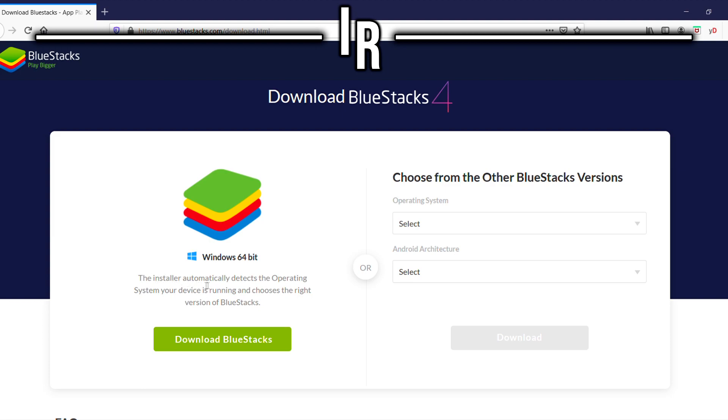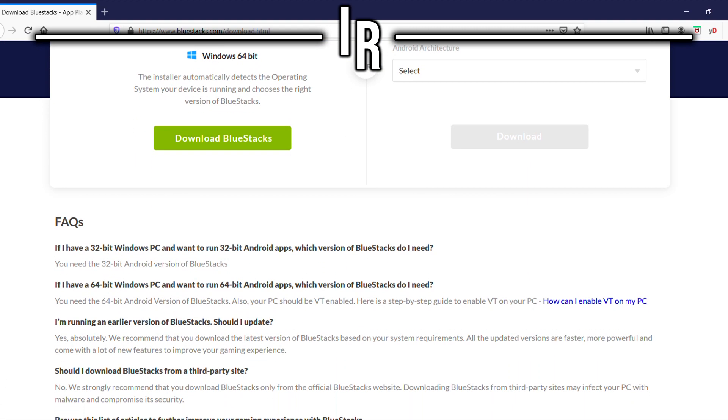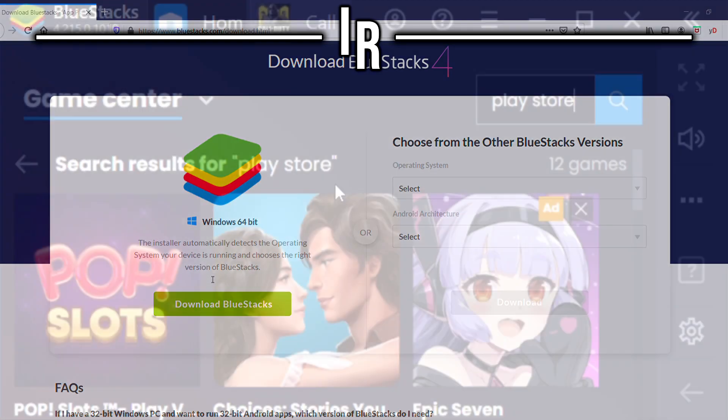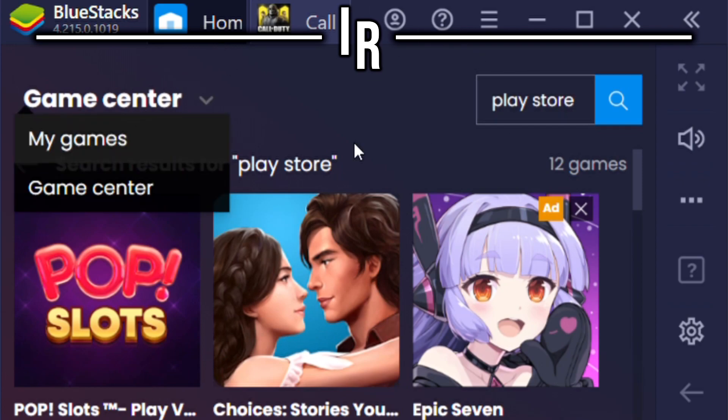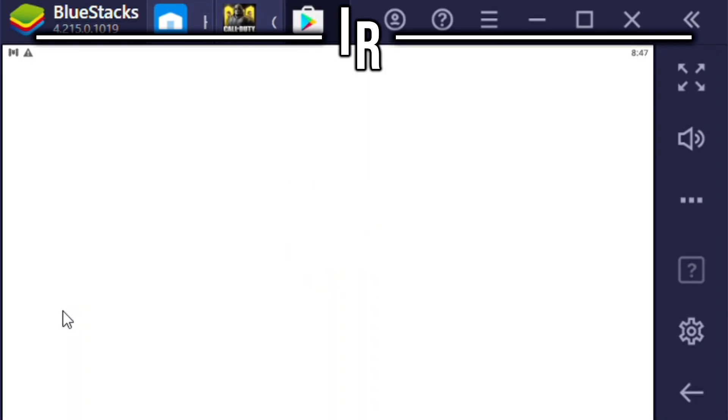Pretty much the way that I go, and that I have my alternate account set up on — this is how to play Global. All you need to do is Google search BlueStacks 4. This will run on a 32-bit system, and when you go into BlueStacks, it will automatically detect your operating system. Just click Download BlueStacks, go through the setup, and I'll show you what BlueStacks looks like. It runs just like an Android phone, so you just go to the Play Store, look up COD Mobile, and it will be right there.